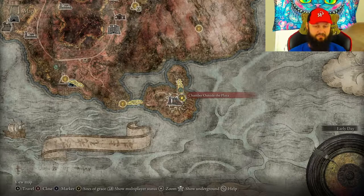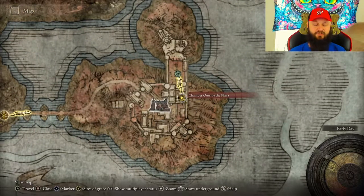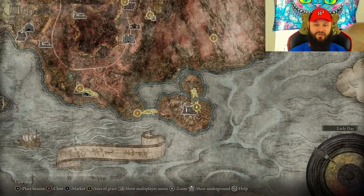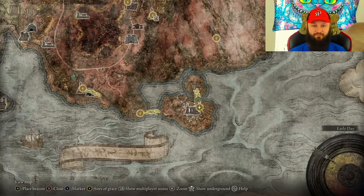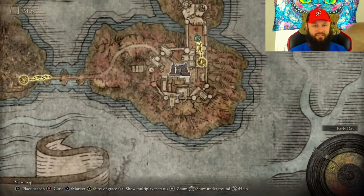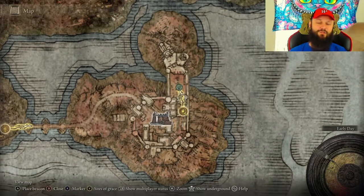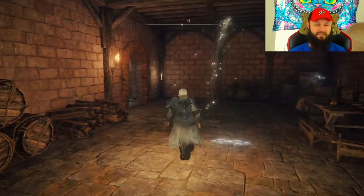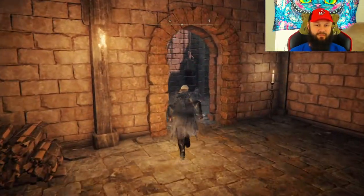I actually spent quite a bit of time around this part trying to jump off with my horse, trying to cheese them right here or behind over here. Spent quite a bit of time, but the glitch was actually located in here. I finally figured it out.